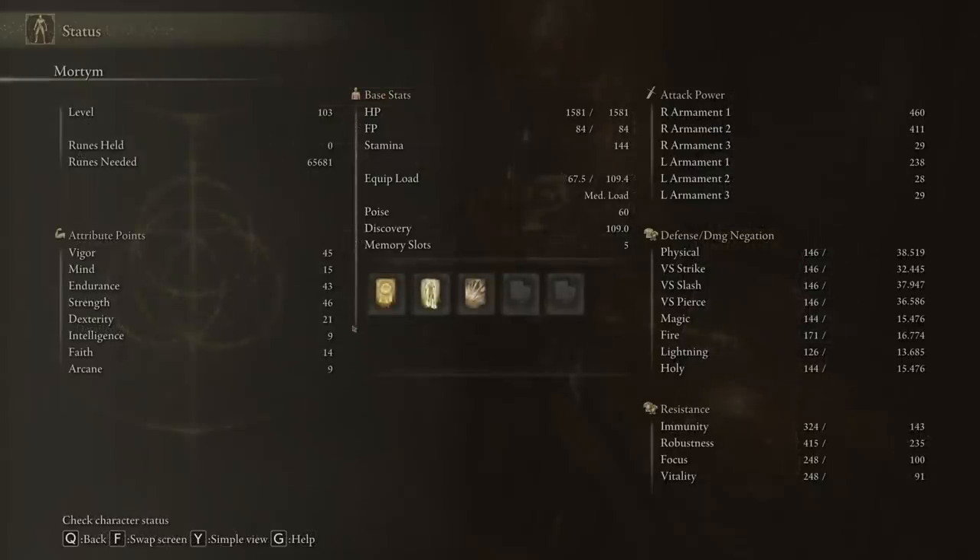Stat-wise, we're going to focus on Vigor, Endurance, and Strength. We'll have a little bit of Mind purely to give us more FP — the mana used for our abilities — but Vigor, Endurance, and Strength are the big ones. How much Endurance you need really depends on the armor you plan on wearing. With this particular iteration of the build I have very heavy armor, which means we need a lot of Endurance. You need some anyway because that's where your stamina comes from.